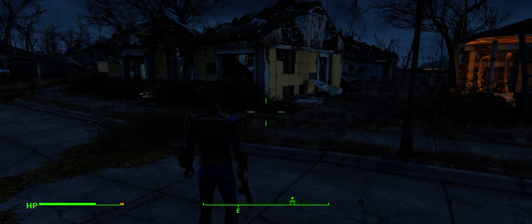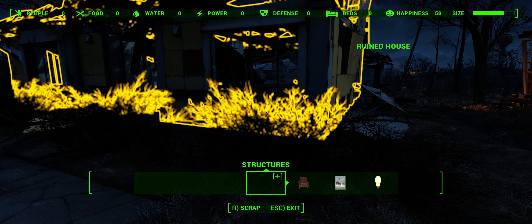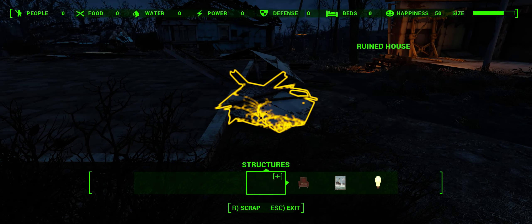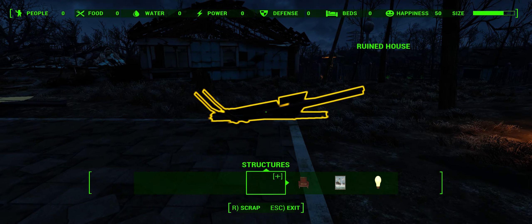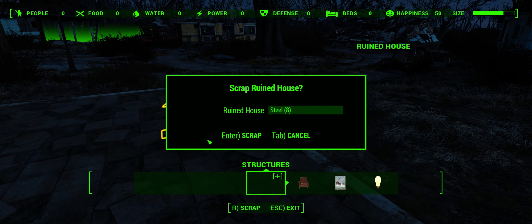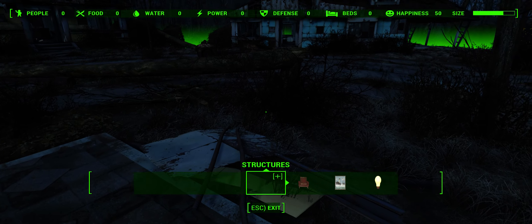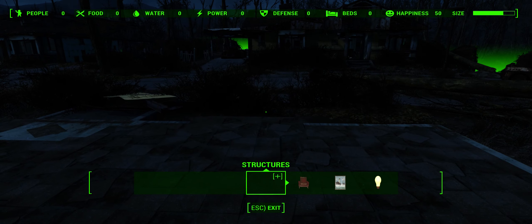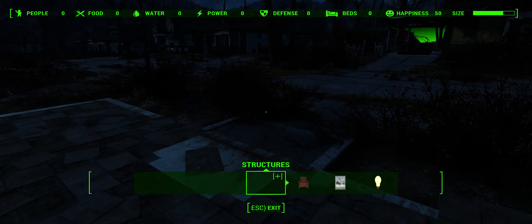Hold V. We can now enter scrap mode — get a load of scrap for it. I used to be able to do this in a quicker way but I can't remember. My hand's on the mouse. This will give us stuff to build, you see. That might be enough for that.